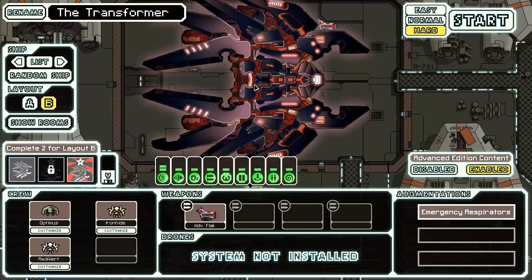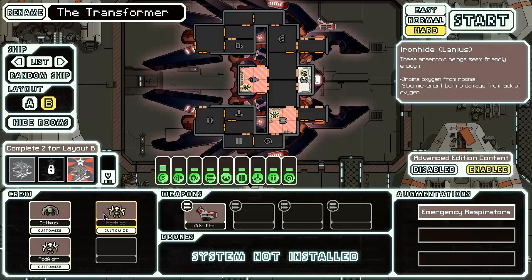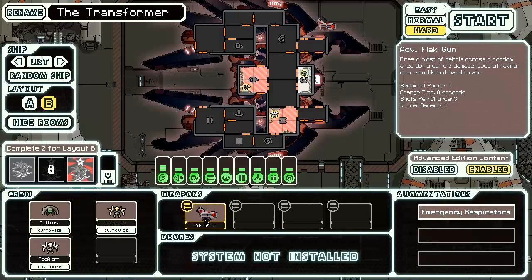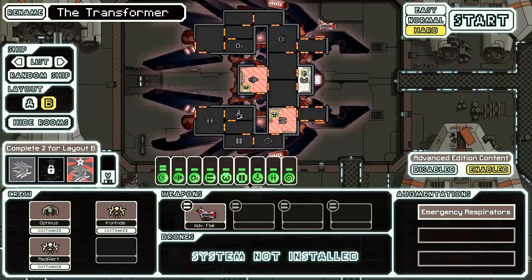So the Lanius Cruiser Type B — this is one of the most powerful ships in the game because not only does it start with two Lanius crew members, but it also starts with a teleporter, meaning that we can get Lanius boarding going right from the get-go. To aid the teleporting, it also comes with this very powerful Advanced Flak Gun — one of the best weapons in the game — requiring one power, charging in 8 seconds and 3 shots. So this is ridiculously powerful, probably more powerful than the BL-2. This particular variant of the Flak 1. We also get Mind Control to supplement the teleporting.